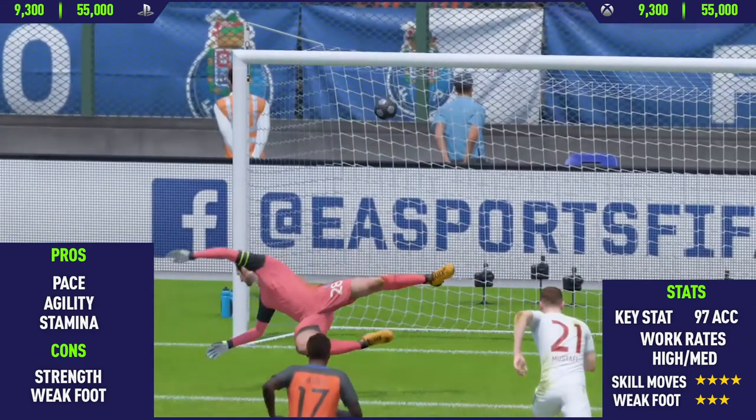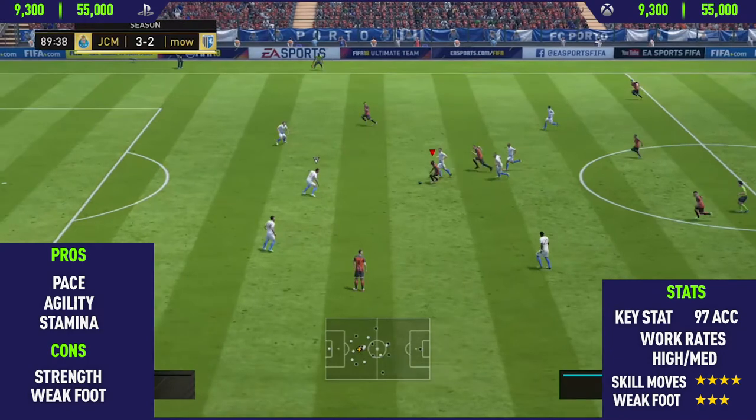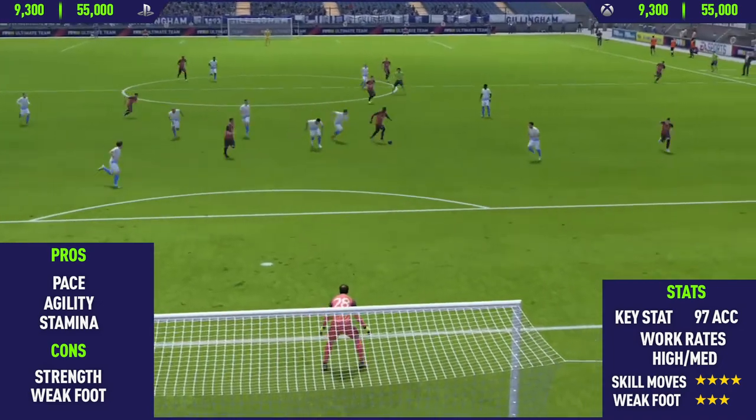Moving on to the next pro: his stamina. Musa has around 96 stamina, so he can run all game. Using that pace especially in the late stages of the match is really, really important.